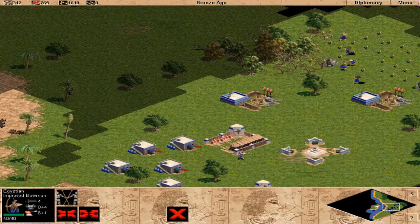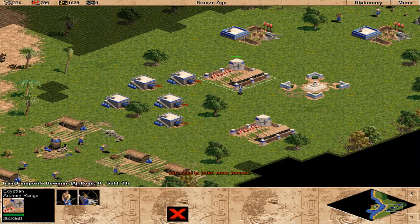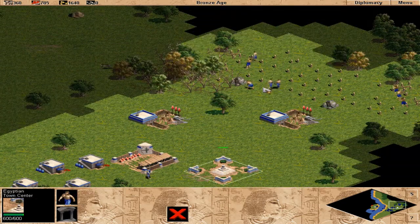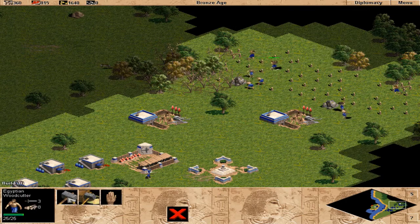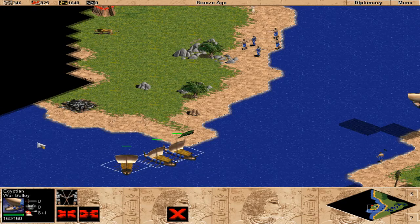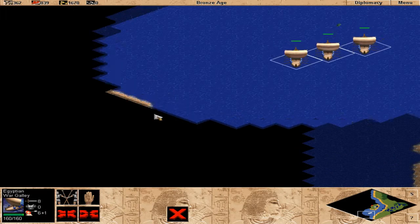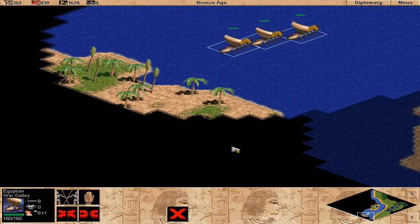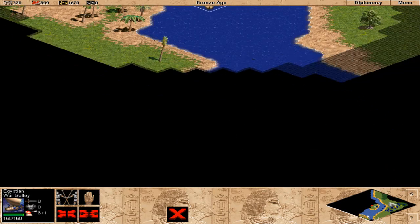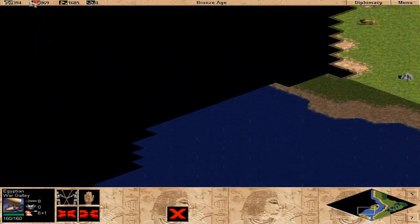I'm running a bit low on my wood supply, so I need to build more houses. I'm going to take one of these guys off wood and get another housing block set down. Let's move these warships around and see what's down here — I'd love to know if there's anything here just for curiosity's sake.